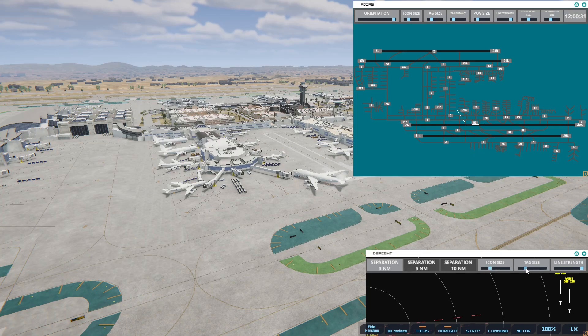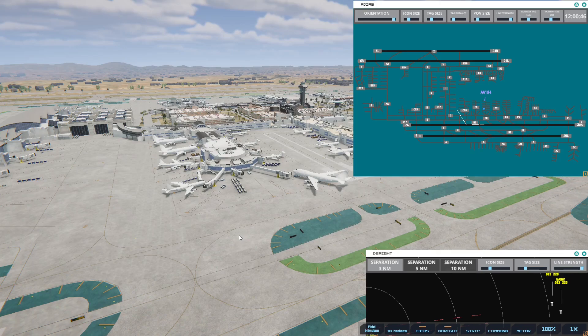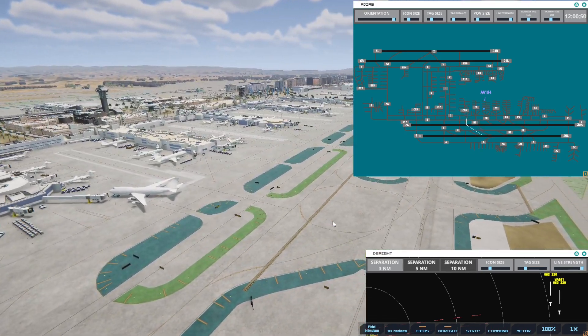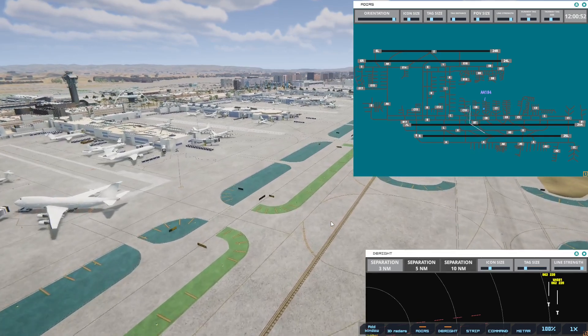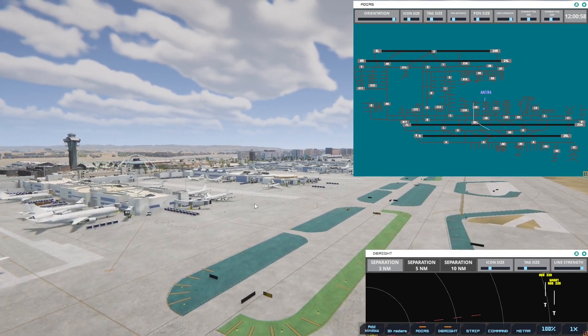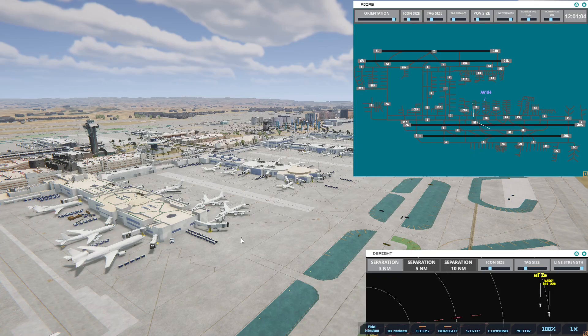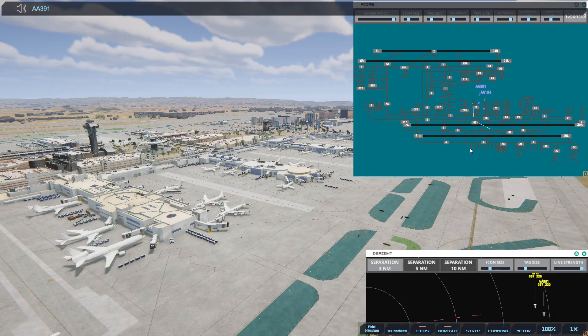I'm looking at TS3 Assistant. American 194, pushback approved, expect runway 25R. American 391, pushback approved, expect runway 25R.